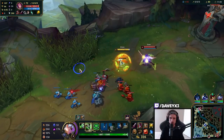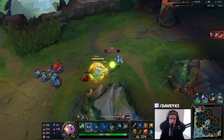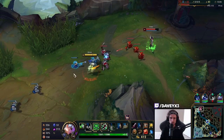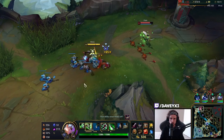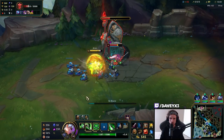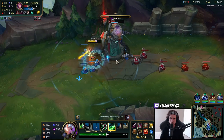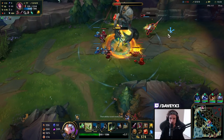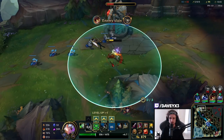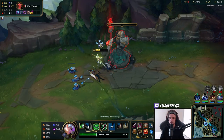She's not using her Q — I want to make her use her Q. I can probably kill her under tower right now. Gotcha buddy — you just gotta predict the Fiora parry, that's all. Get the power-up — very, very good.